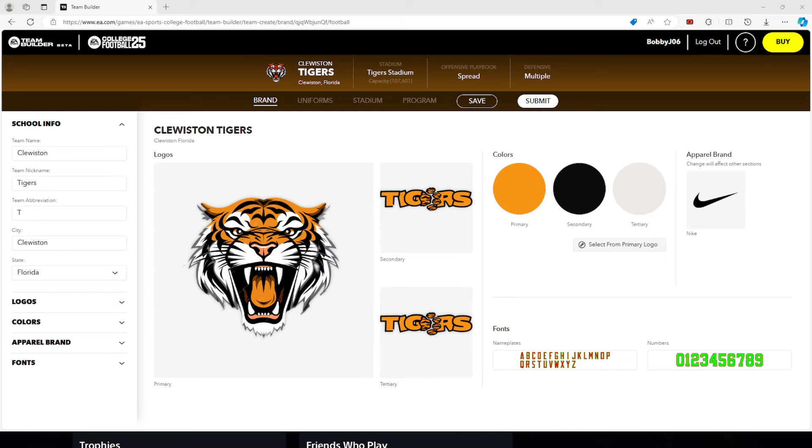Welcome back to another video everybody, Heroes Gaming. In this video we are going to be talking about how to create a player in College Football 25. Now it is not as easy as everybody thinks. You cannot just go from the main menu and go to roster, edit, or the creation zone and create a player — because of legal reasons.